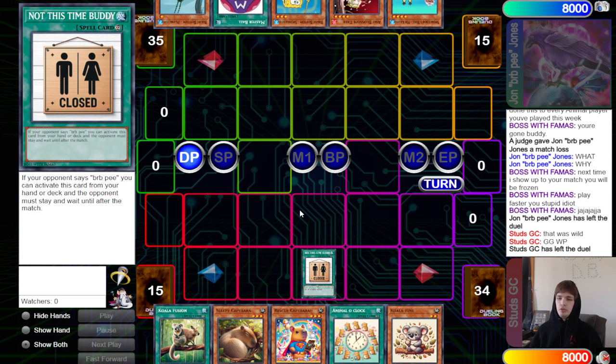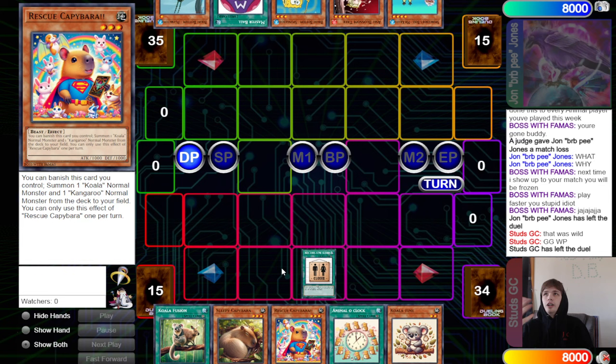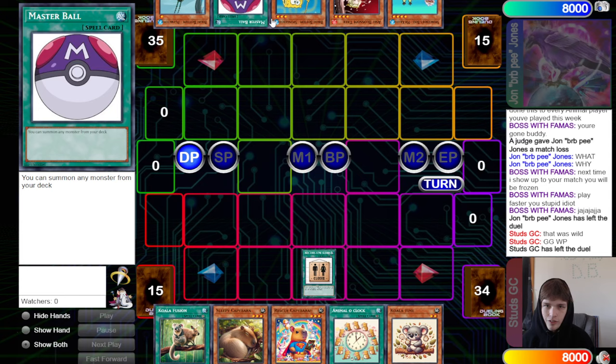Kind of surprised I didn't get frozen there for that, but that's going to be it for the two matches. That wasn't the greatest showcase of the Bikini Bottom deck — there are definitely better combos. If you want me to release a combo video let me know in the comments below, because there are some really good combos, especially if you open like Spongebob plus Master Ball — that's full combo, that's like opening Rescue Capybara plus Angry Capybara. If you play hands like that you're just not supposed to lose. DB Grinder signing off, peace, have a nice day, stay safe.